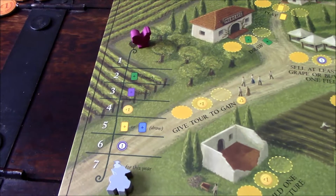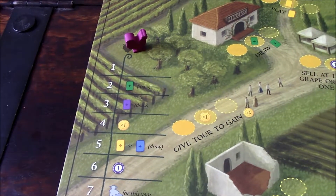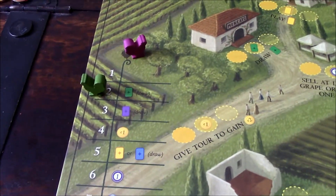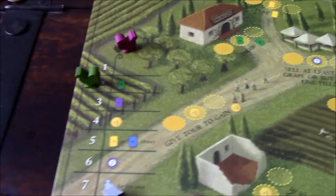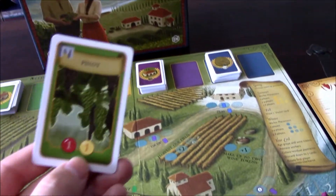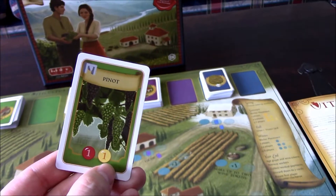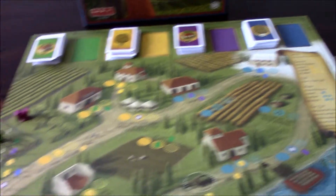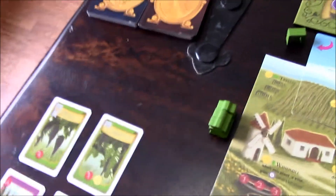I'm going to wake up at two. The sooner you wake up on this track, the sooner you go first and take worker placement spots. I chose two because I gain a vine card for it — specifically the Pinot vine, which when planted and harvested gives a level-one red grape and a level-one white grape. Its requirement is having the trellis already installed. Our hand limit is seven cards, and we discard down to seven at the end of every year.